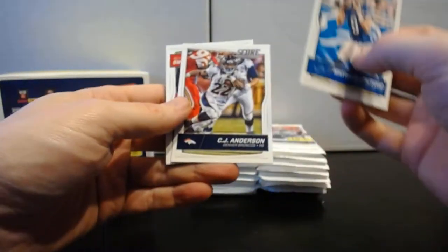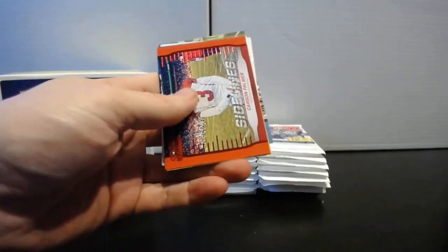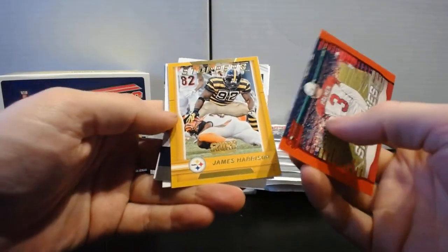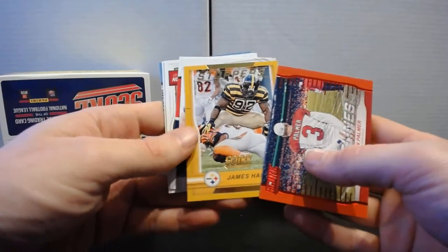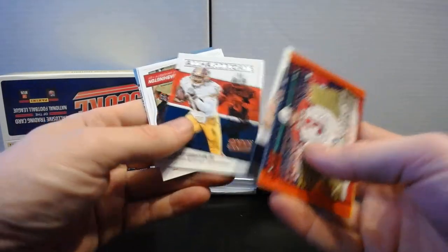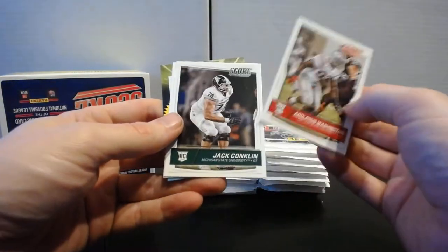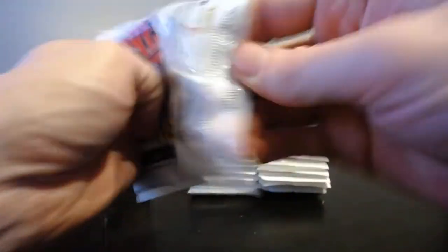Pack eight: Matthew Stafford, CJ Anderson, Marcus Peters, Fletcher Cox, Ryan Mathews. Sidelines Carson Palmer, James Harrison Stoppers with the awesome bumblebee throwbacks — unfortunately those got retired this year. JJ Watt, DeMarcus Ware Reflections, All-Americans RG3. Rookies: Adolphus Washington, Jack Conklin, and Kelvin Taylor. So about halfway through this box — let's see what the back half holds.